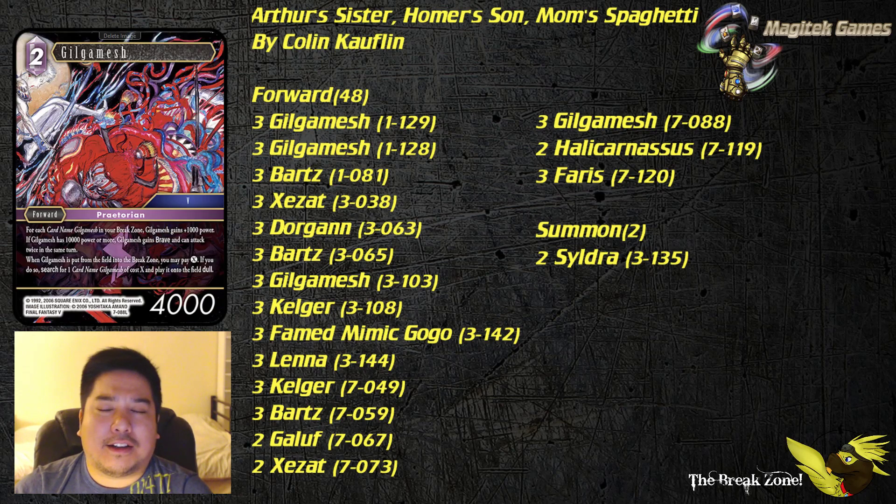Next up we've got Spaghetti Gilgamesh from Opus 7. You have a lot of Gilgamesh in this deck and eventually some of them are going to hit the break zone — getting to 10,000 power is not impossible. Going from one Gilgamesh to the next, if you play this one out and they allow you to tutor for Strongest Sword Gilgamesh and you have more Gilgamesh in hand — there are 12 Gilgamesh in this deck — there's a very high chance you'll be able to go into the different Gilgamesh you need if this one was ever broken.